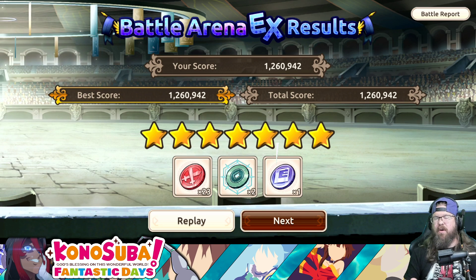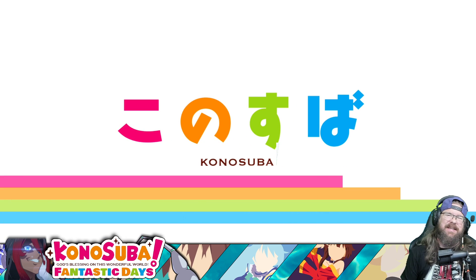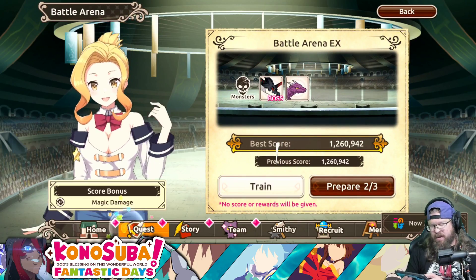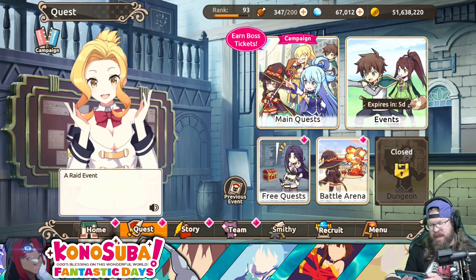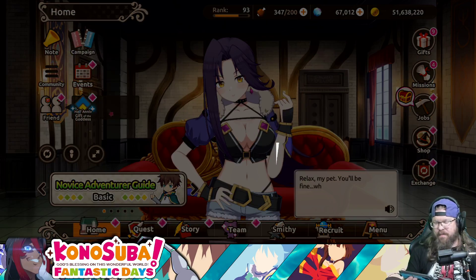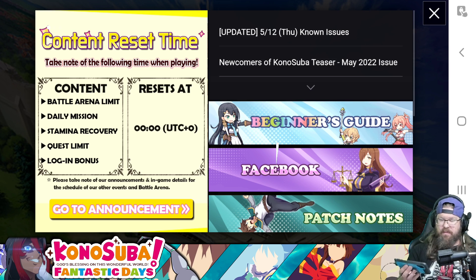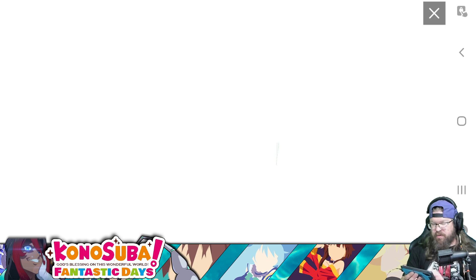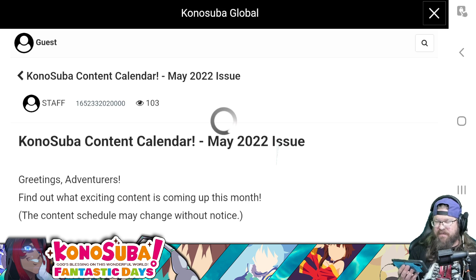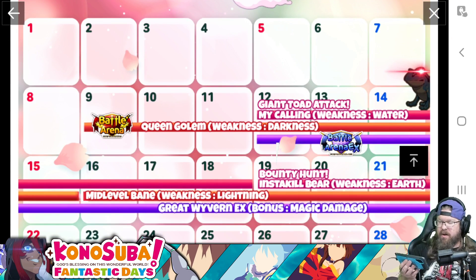Everyone wants to know about the collab. We have a little bit of information here — this is not concrete, but it's pretty arguably obvious what's going on. Let's go back out to the main page and go to the notes tab. In here, we're going to go down to the content calendar. May 2022 content calendar — it'll show us right in here. Giant Toad Attack just went live this morning.